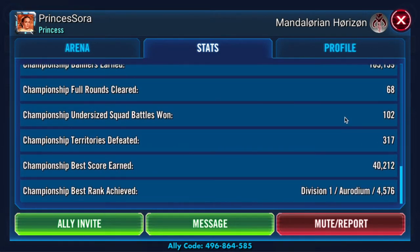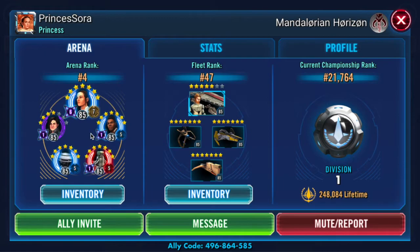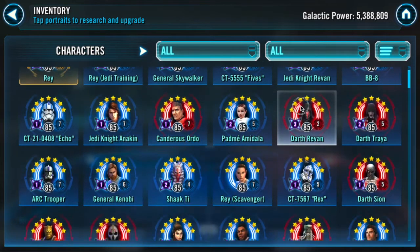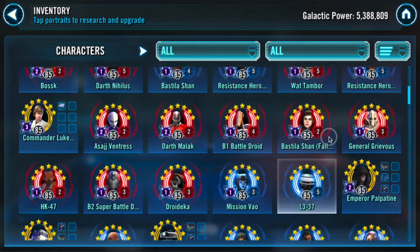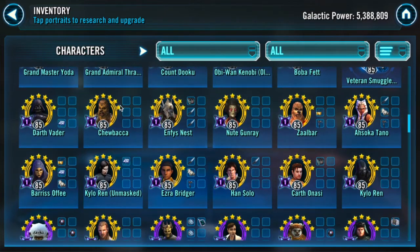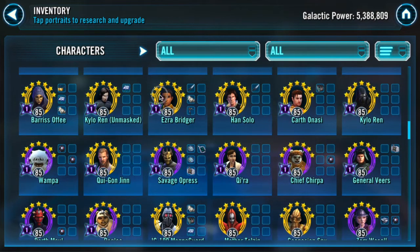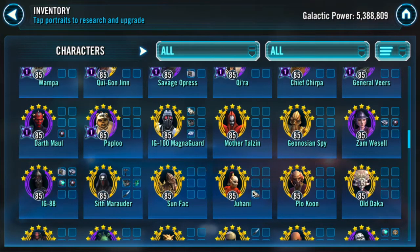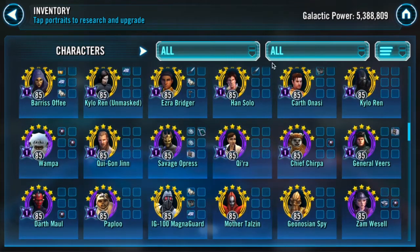248k lifetime score, looks to be very heavy on offense — no surprise there with the Rey, especially this season. In terms of relics, they actually have quite a lot more relics over me, so I was a little surprised I got matched up. Something like 10 to 20 relic levels over me, but it turned out to be due to a lot of missing gear 12 pieces. They also have more Zetas than me. Characters like Talzin, Spy, Sunfac, Old Daka — lots of them don't have any gear 12 pieces, and that GP difference allowed them to stack a bunch of relic levels on top of me.